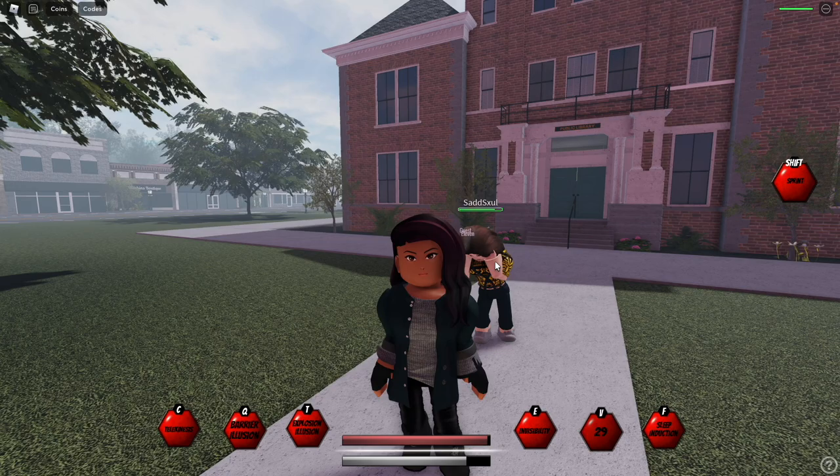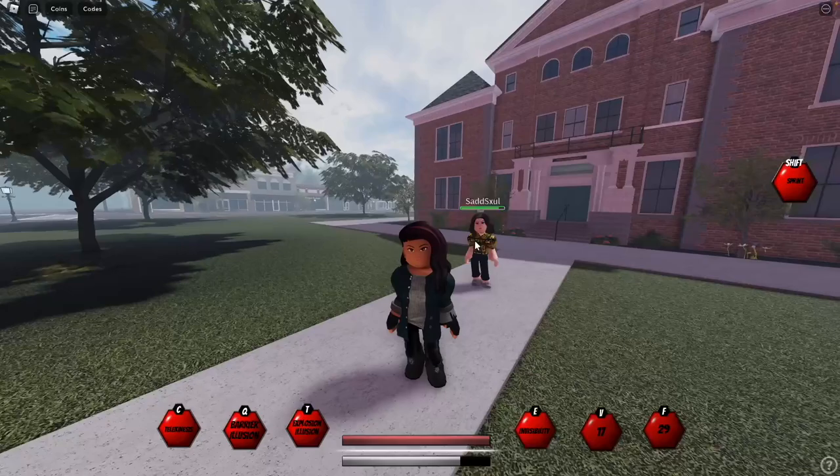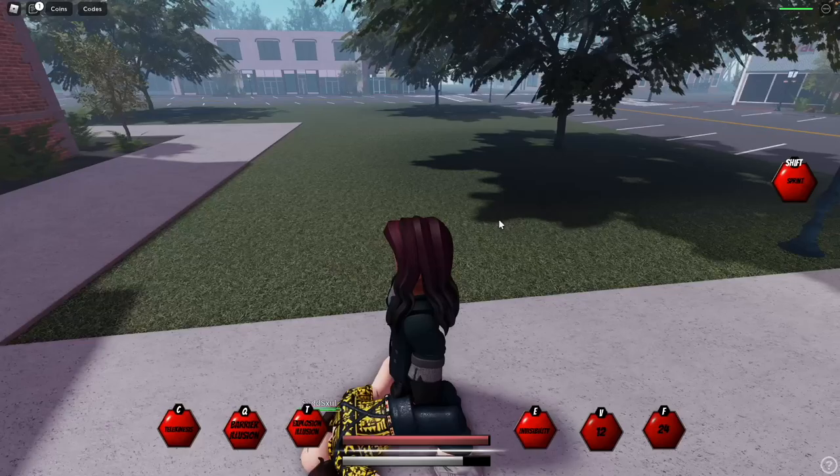Next we have V, which is Mental Confusion. If I click V on a player, it will have this animation and it will look all weird on their screen.